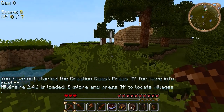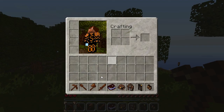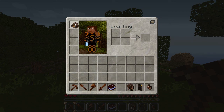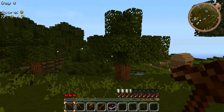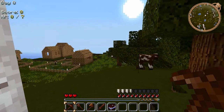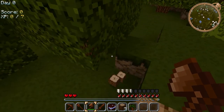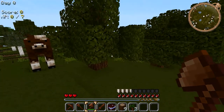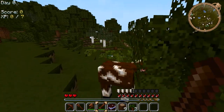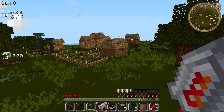Hello everybody, this is Planes of Paper and we are playing the Yogbox by the Yogscast and some modders. This is my new armor, my new skin, but we're gonna put on this Indiana Jones armor. You guys haven't seen a video for a while. Oh, I had trees fall down - that's a tree cavitating mod I think. Stupid cow, who are you looking at?